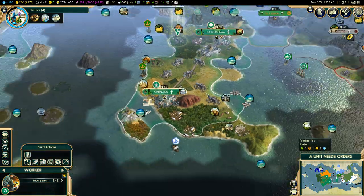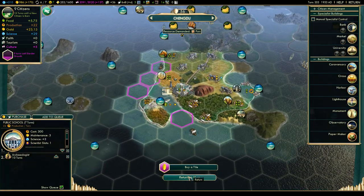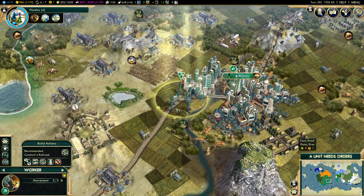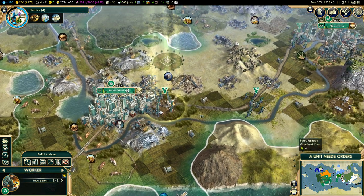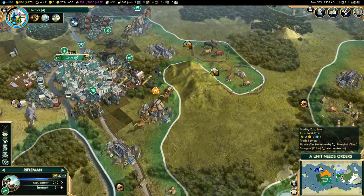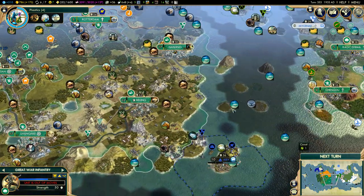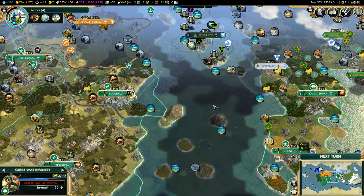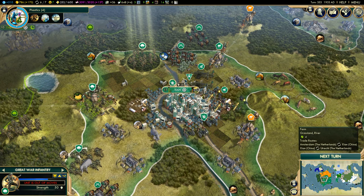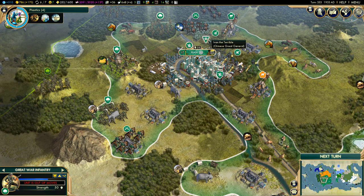There's lots of new land here and over here as well — this city is now expanding. I did queue up an archaeologist — excellent. The railroad, that's a big big project. It's always exciting to get the first railroads. Let's upgrade some units — 200 gold, we can do that. We have cavalry, great war infantry, and a lot of troops stationed in this area, even led by a general — Ivan the Terrible. I don't think Arabia will dare anything.